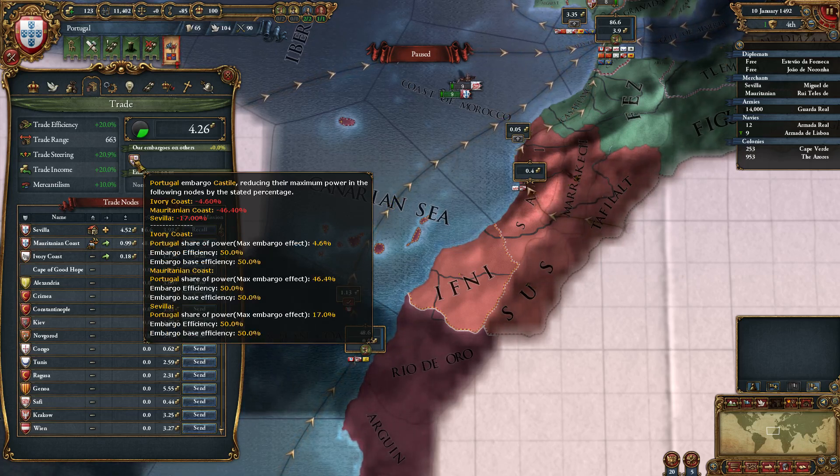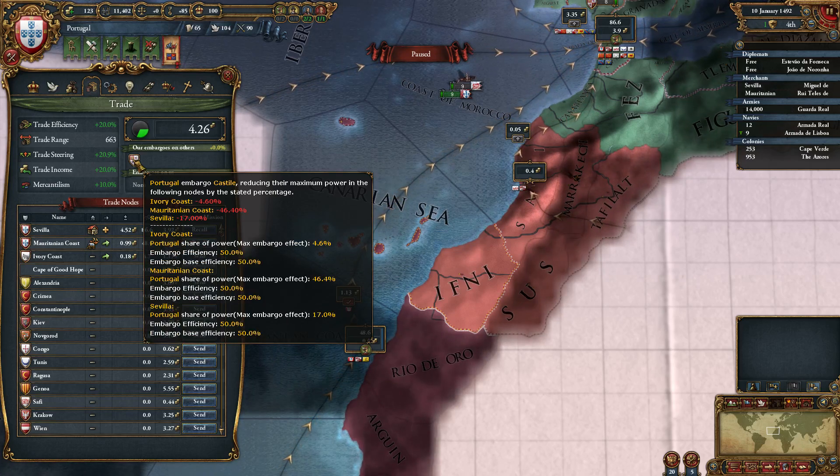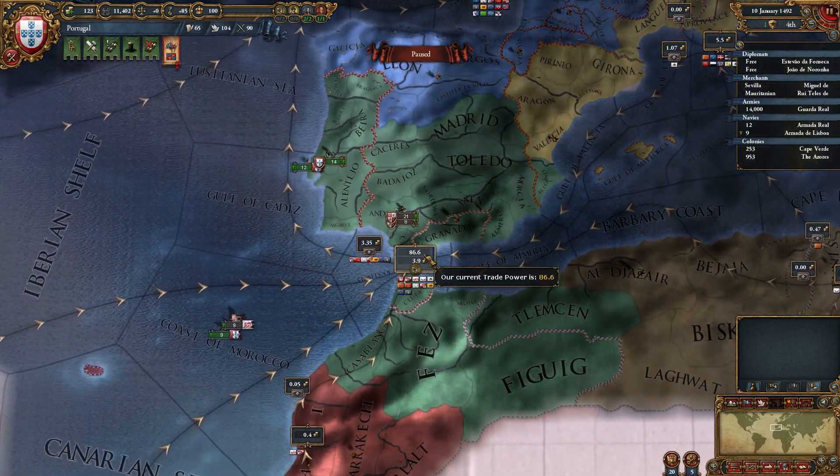The more power we have in a node, the more efficient our embargoing is. This is just one way that you can gather power when it comes to using trade nodes to funnel money to yourself.